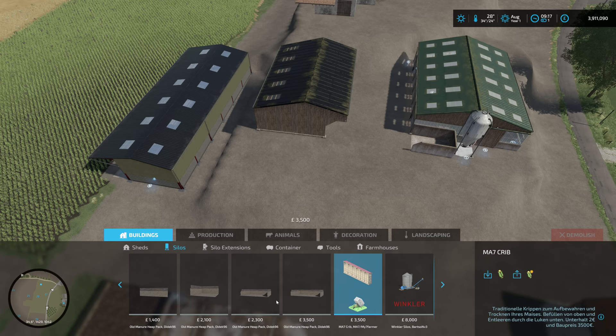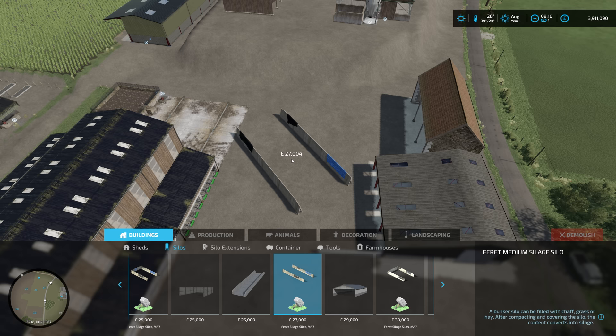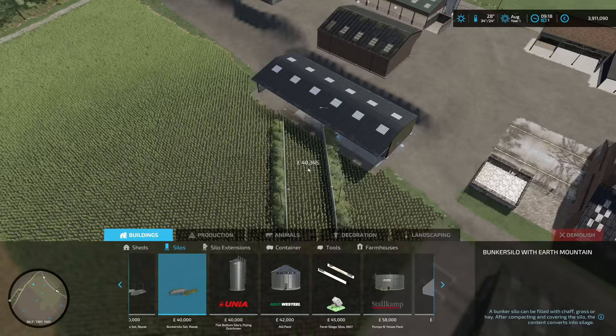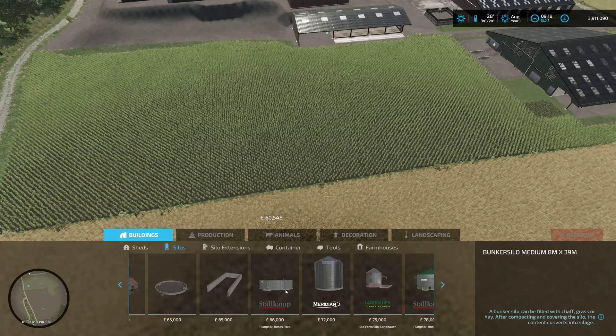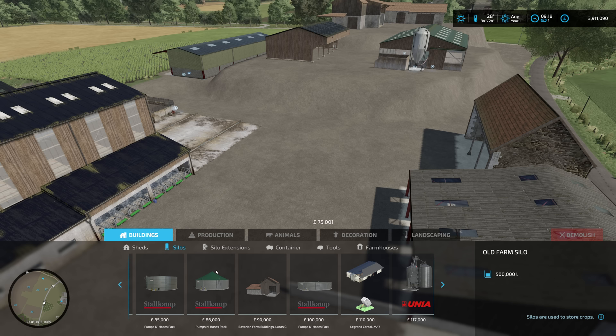We definitely need a bunker - maybe a couple of bunkers to be honest. There's the Mace Plus One for straw storage. There's a small MA7 bunker - my only problem is that some of them aren't happy with rotation, I don't know why Giants has that set up. A lot of the bunkers I've noticed are a bit strange. I do like this one - it's like a drive-through one. We could have it here and then have a track going around.